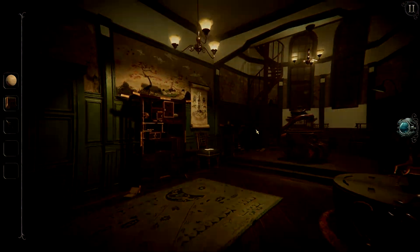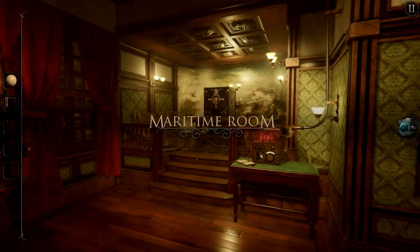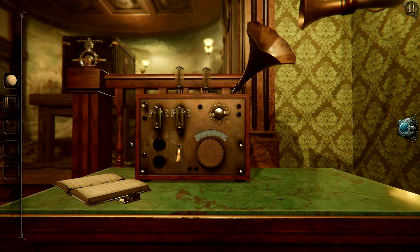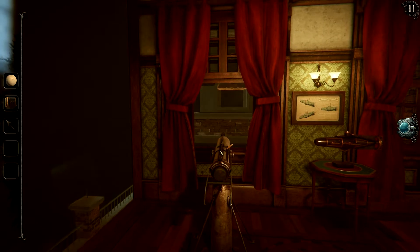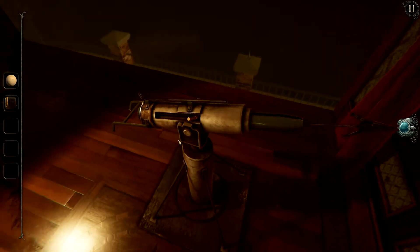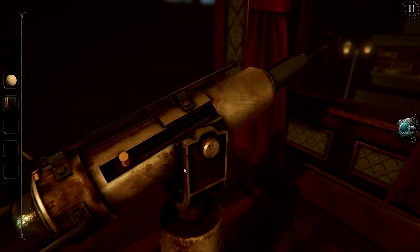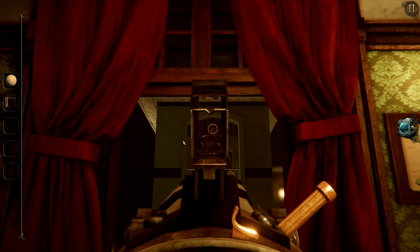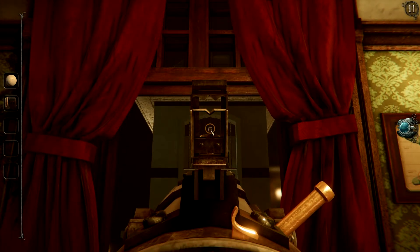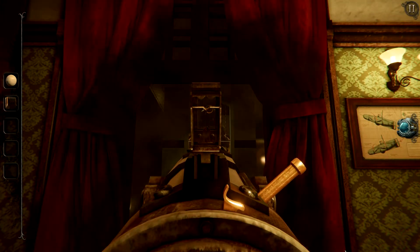Now we're going to back all the way out and return to the maritime room — we do have some unfinished business to take care of in here. The first thing we're going to want to do is zoom in here and shut off this machine. What we're going to want to do is load a harpoon into this machine, just like so. Then back out just a smidge, zoom in right here, pull this back to prime it ready for launch. You'll notice that it's already aiming pretty much where we need to go, but we're going to do a little fine positioning to line it up perfectly in the center with this little ring, and then pull the switch to the left to fire and strike the bell.